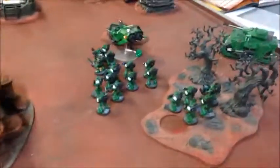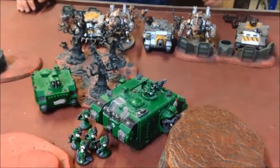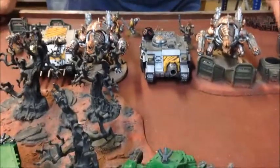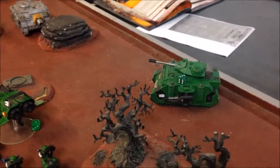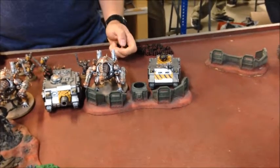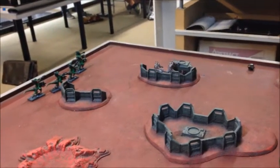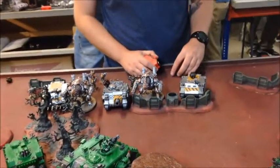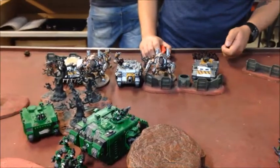Over the other side the tactical marines and Land Speeder focused fire on the Daemon Prince — eventually the Land Raider Redeemer's flamestorm cannons finished him off. The multi-melta missed but the assault cannon put a wound on the Vindicator. The Predator continued its terrible day, missing with everything even while stationary. The bikes had a better time, killing one Obliterator and wounding another. Not a great turn overall — I cleared the most immediate threats but I'm still dealing with two Vindicators, two Forge Fiends, two Chaos squads, and the Obliterators.